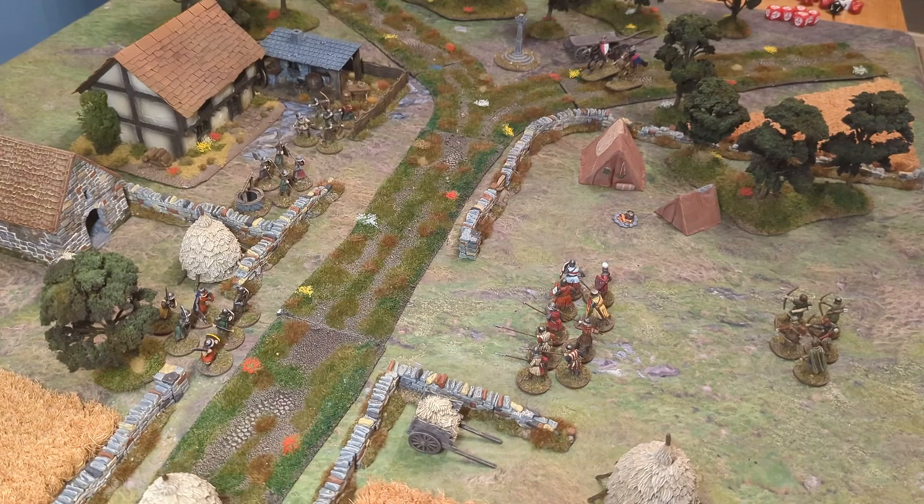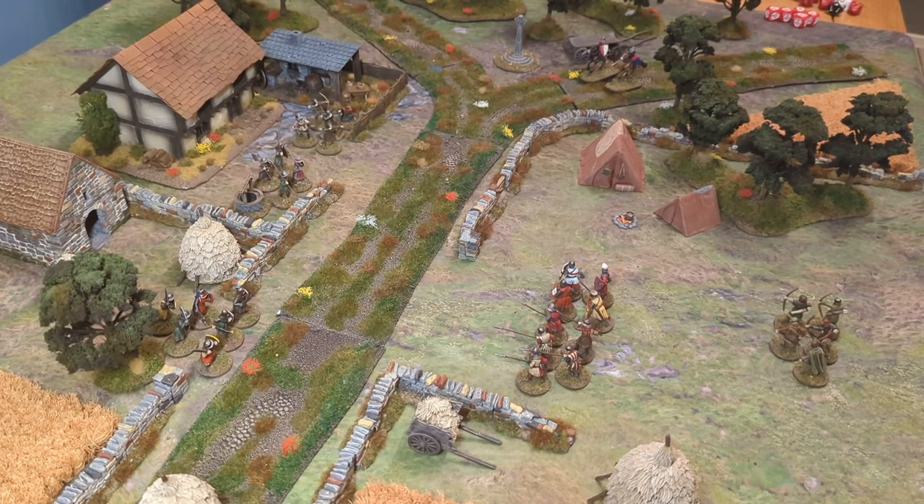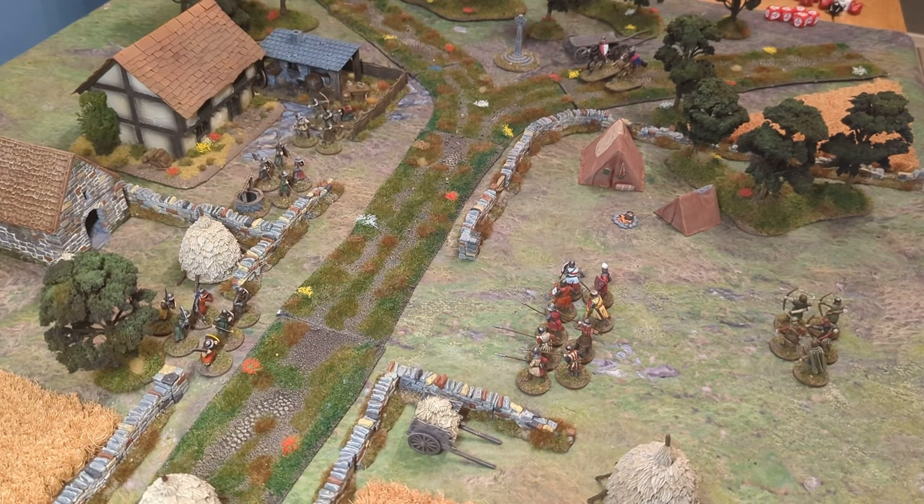We'll talk about how each phase works and what you have to do, and also I'd like to look at how some of the troop statuses work — the conditions they can be in — such as being broken, shocked, or weary. I've set the table out at about four foot by three and a half foot; it should be played on four by three, but I've set it out so we can fill the table with terrain and get a feel for how a board can look, because it's a skirmish game and you want a lot of terrain.